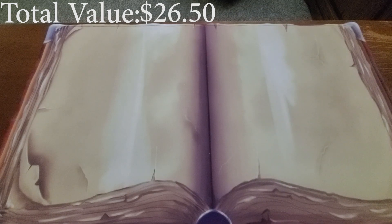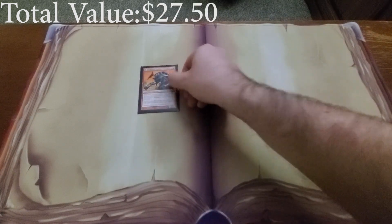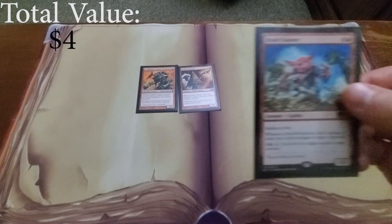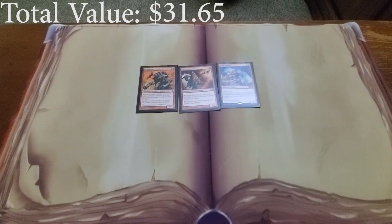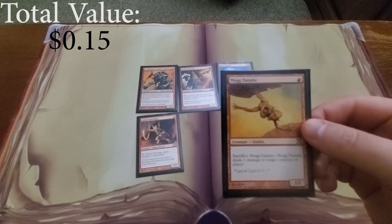We're also going to run Goblin Warchief to make our goblins cost less. Then we get into some goblins that ping for damage: Ib Halfheart, Goblin Arsonist, Brash Taunter, Goblin Fire Slinger, and Mog Fanatic.